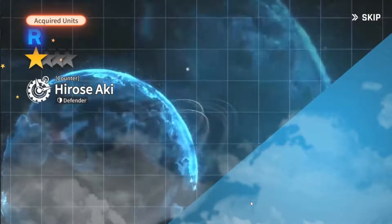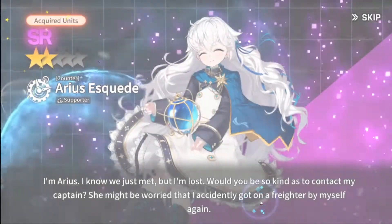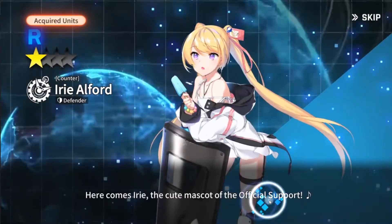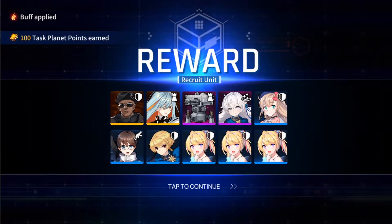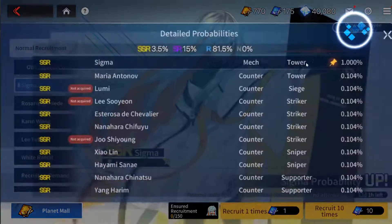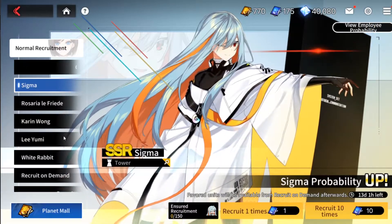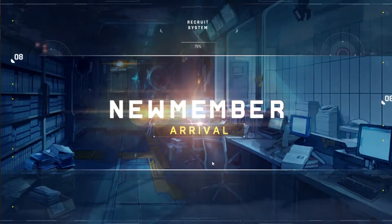And there we go, we got our first SSR unit, perhaps maybe — we got Sigma on our first 10 pool? Absolutely not — we got King. But wait, we got Sigma off of a double pool! She was the last unit and I pressed skip on it, unfortunate, but in a 10 pool we got pretty lucky. I'm very happy about that.